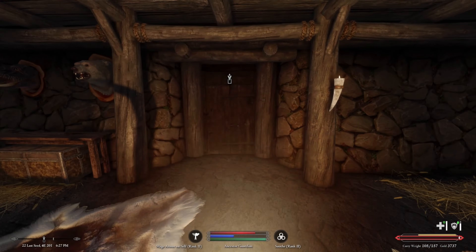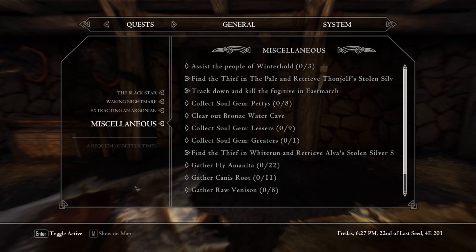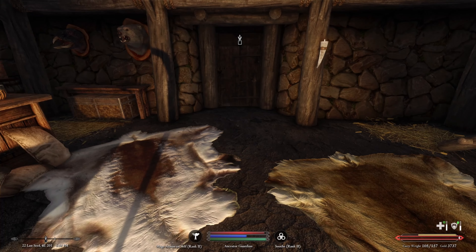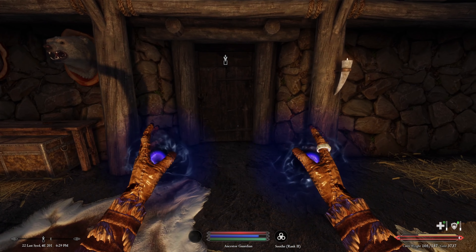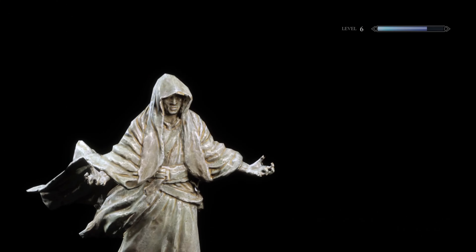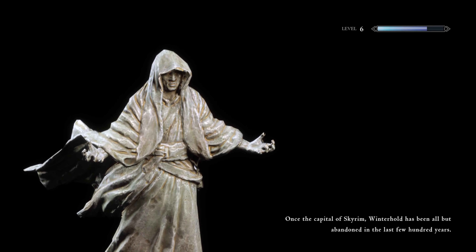We top off health before heading out. Valen's mission today: we have a missive to clear out Bronze Water Cave. That sounds manageable, something we can handle. Let's get our spells ready and grab the bounce sword.